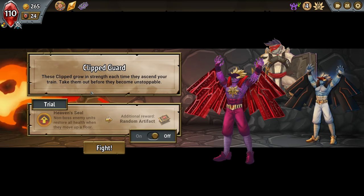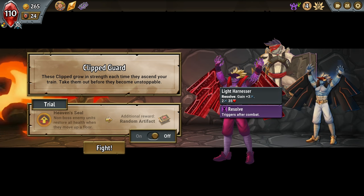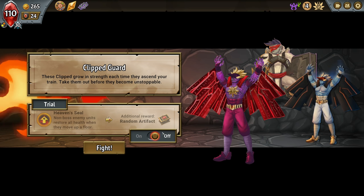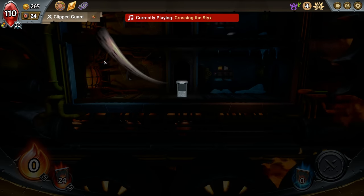Okay, let's go. Clip Guard — what do we got? Relentless: resolve gain plus five, triggers after combat. This guy's got armor and Resolve as well. Non-boss enemy units restore all health when they move up a floor. You know what — let's try it. This could be our demise but we got a full pyre health, why not try it.